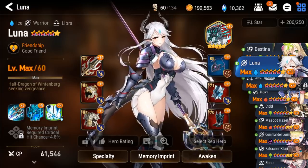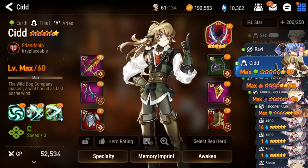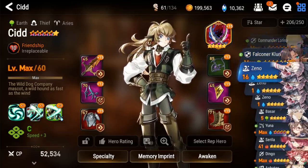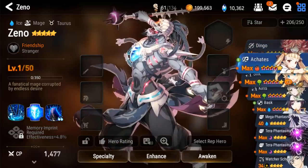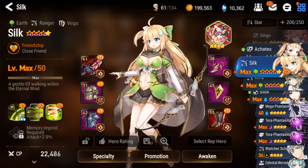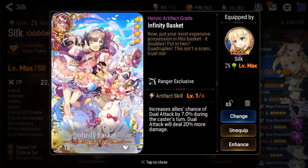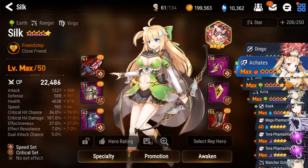From there, it pretty much comes down to who you actually have access to. For the longest time I ran two DPS, a sub DPS, and a healer — the sub DPS was Silk, which has since been benched. However, I did see an interesting video of her killing Banshee 11 with like three attacks using some artifact that I don't have access to, which was pretty interesting.